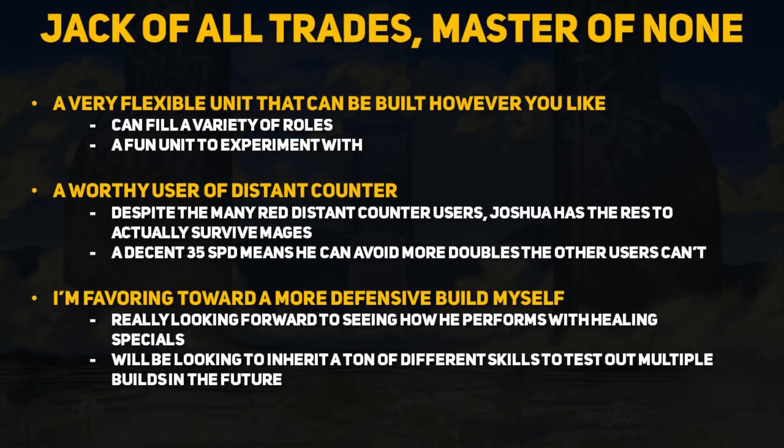Joshua is absolutely a jack-of-all-trades type unit — not insanely offensive or defensive, but holds a pretty good neutral game either way. As a free reward, you can decide on how you want to build up Joshua and since he is already a 5 star hero, you get access to his legendary weapon as well as Close Defense 3. He can fill a variety of roles and I think it will be a really fun unit to experiment with, especially as we get more and more skills added to the game. Even though we have many red Distant Counter sword users, Joshua does have the resistance and the speed to utilize the skill well, so I don't think he is a bad candidate, especially if you feel like your other users are just not good enough to counter mages.